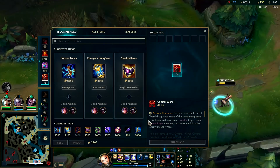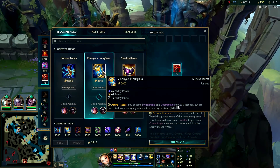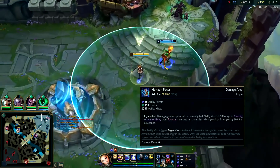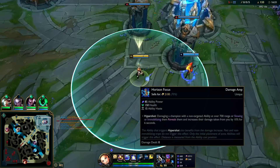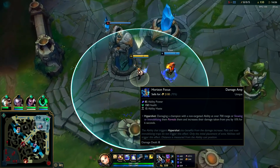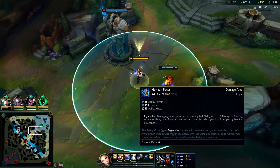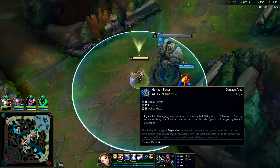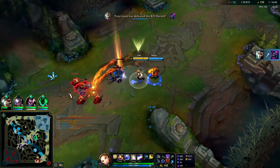We're going to get our second item. If the enemy team has a lot of all-in pressure like a Zed or Veigar, you can consider going Hourglass second. Horizon Focus gives a little bit of HP — super valuable on Lux: 85 AP, 150 health, 15 ability haste. Damaging a champion with a non-targeted ability — so a skill shot — at over 700 range, which is basically a Caitlyn auto, or slowing or rooting them, makes them take 10 more damage from me for six seconds. That's decent.